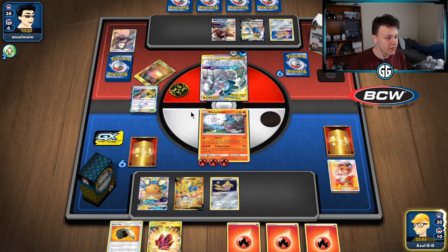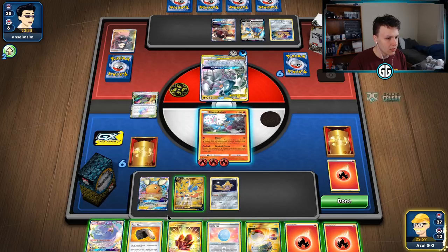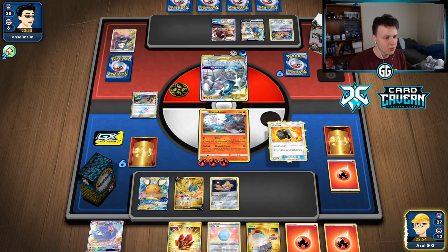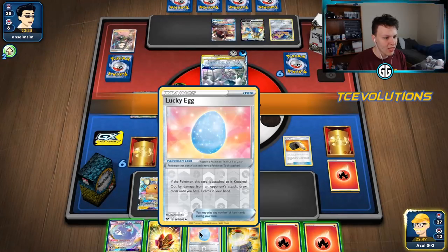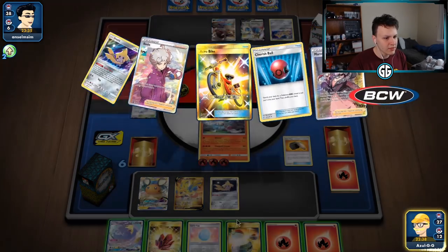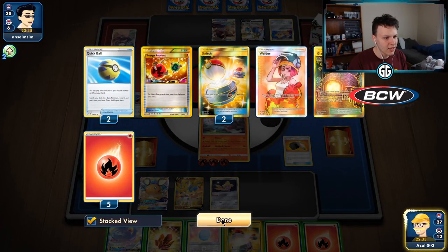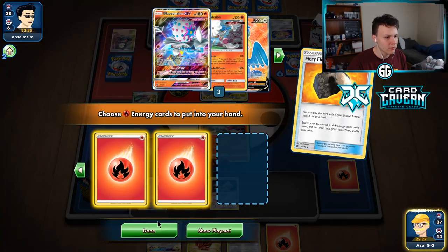Welder, draw three - there's a Flint. We have all the energy we need. I'm gonna start using Heat Factory here because we do have plenty of energy and I just want to see more cards. There's an Oricorio, there's Lucky Egg - they can maybe knock us out next turn but it's unlikely. I'm gonna Flint away the Switch and the Egg I think, and maybe bench the Oricorio because we already have a bunch of two-prizers down anyway. Egg on the Oricorio for protection.